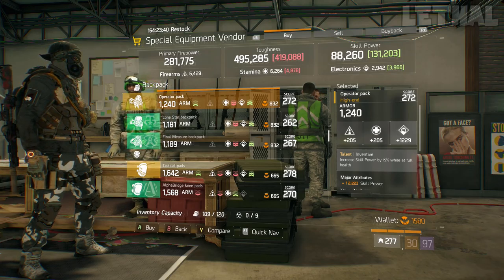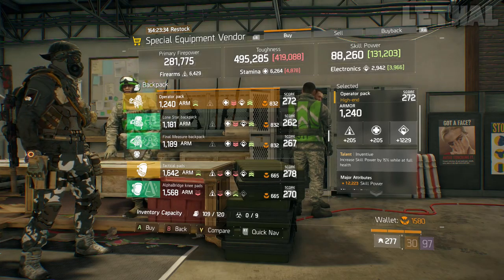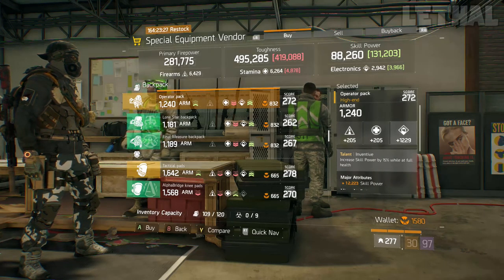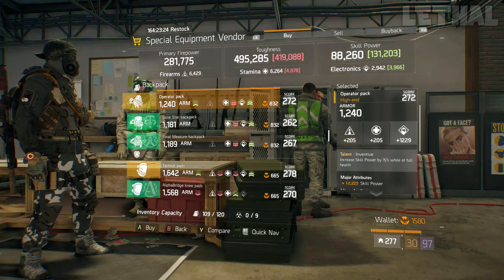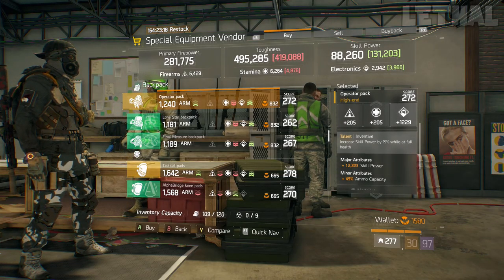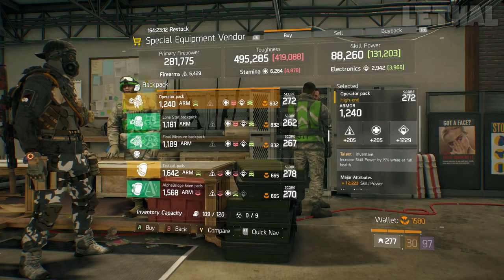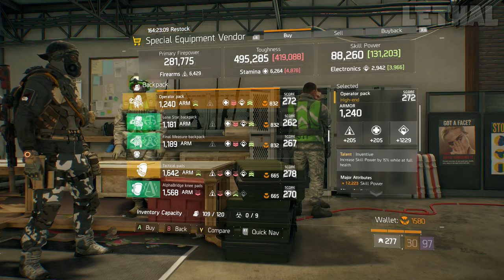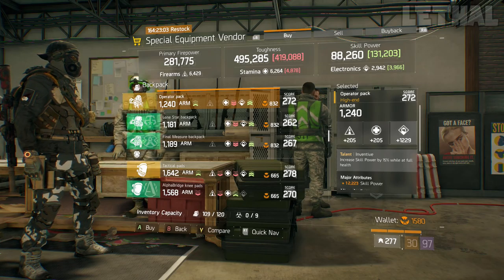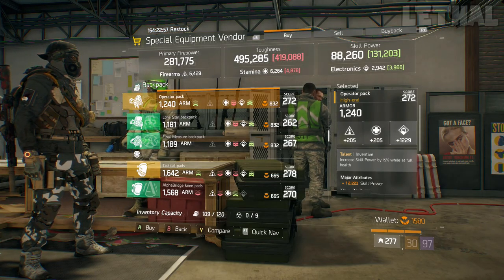The next item you guys want to check out is this backpack. This is actually an Inventive backpack, and this kind of goes together with the weapon I just showed you. If you're making a 5-piece Classified Tactician build or anything like that, this is a great backpack to use. It's going to give you a bit more skill power and make your Seeker Mine and Sticky Bombs even stronger. What it comes with is 1,229 electronics, 12,223 skill power, and 49% ammo capacity. I would recommend getting the electronics a little bit higher, or you can go into health instead of skill power if you feel you're not tanky enough.